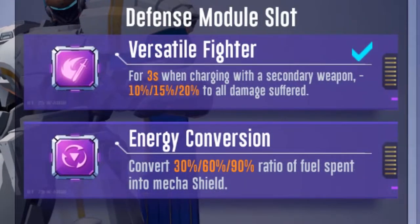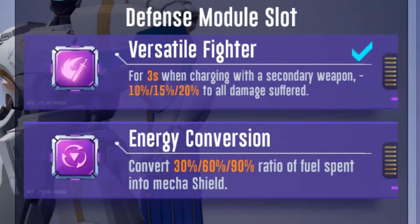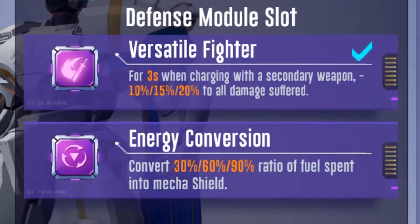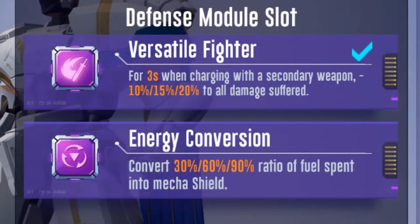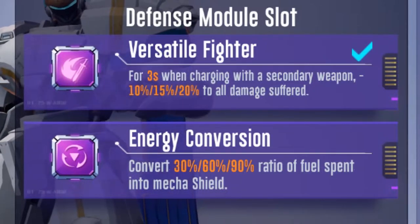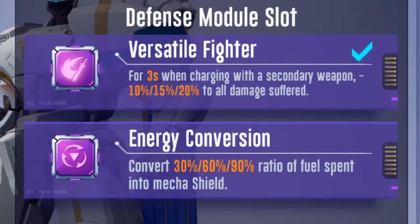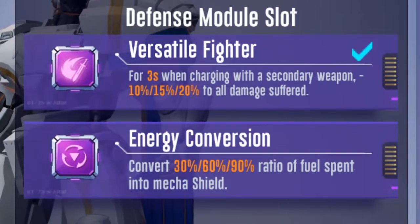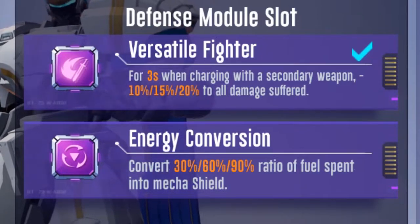Let's talk about the defense module. I recommend Versatile Fighter, since a 10–20% damage reduction is largely impactful considering how often you will use your whirlwind charge in and out of combat. Whirlwind Charge is a good movement and combat option, so you'll be getting that bonus quite a lot. Energy Conversion is, in my personal opinion, less impactful — you can get 30–90% of your fuel expended back into your shield. However, because it can make you waste fuel out of desperation, and the amount of shield you get is negligible, I can't recommend it very much. Versatile Fighter should be what you use instead.